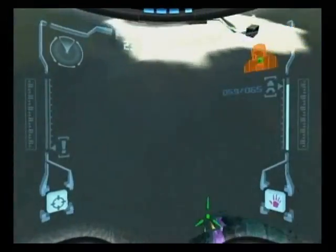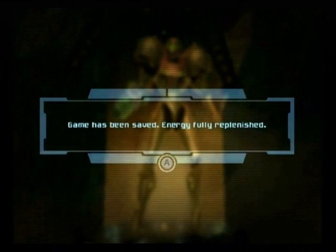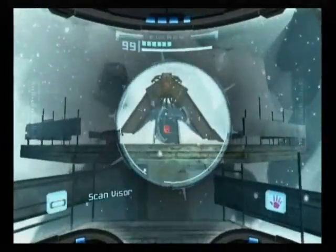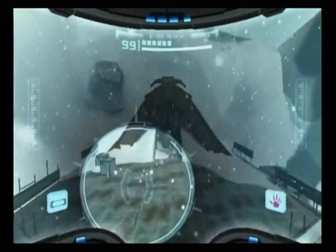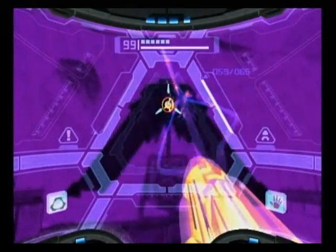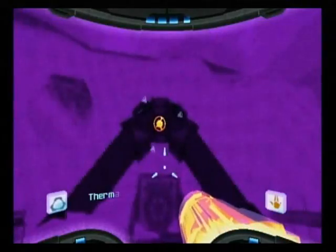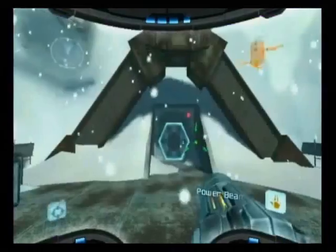Now we can finally get in and fight Fardus now that we have the super missile and thermal visor. This is the save station — you totally need to see me save, right? I'm probably missing a few items because I'm not really paying attention to the FAQ as well as I should. So this is what you need to do: if you look around, there's a door without power, which means there's a conduit somewhere. Turn on the thermal visor and you realize it's in here. Blast at it, then scan it — it's Chordite, which means it can only be broken with a super missile. This just ensures that you've gone through the pirate area. Break that, then hit the power conduit with the right weapon and the door will be powered and you can go through.